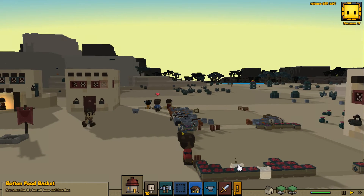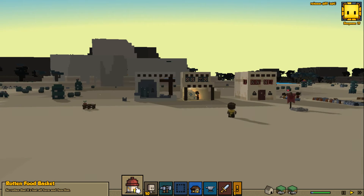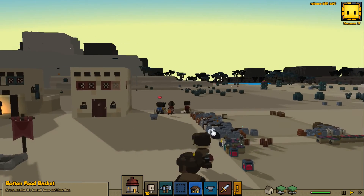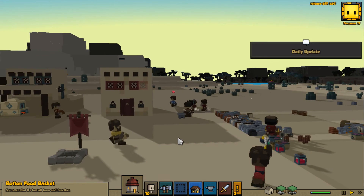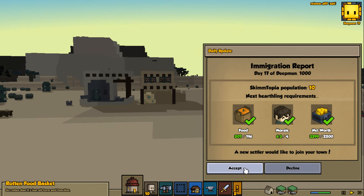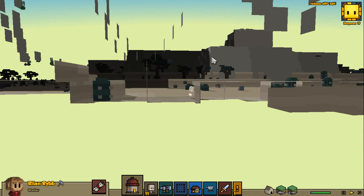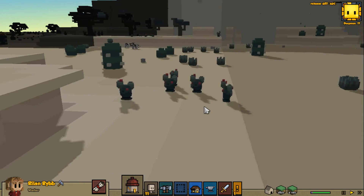We're going to have the daily update pretty soon and in the meantime they're going to start building, which is okay with me. We've got a little bit of rotten food but I'm going to leave it for the start of the day in case it counts for our edibles. That's why I want the cook though - to help us with the rotten food problem. Daily update - food, morale, net worth. We'll take a new settler - awesome, thank you, good stuff.